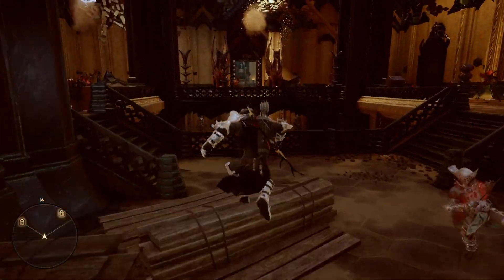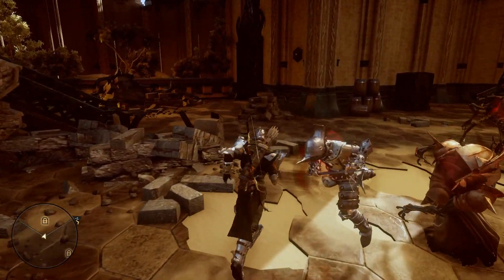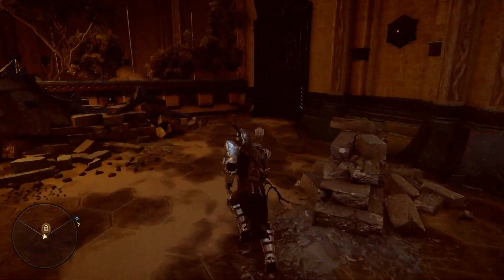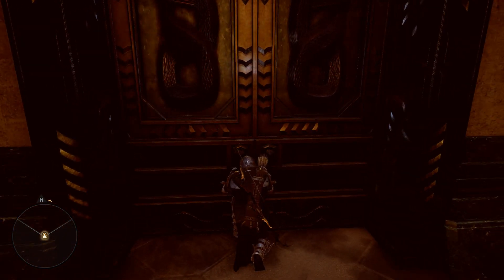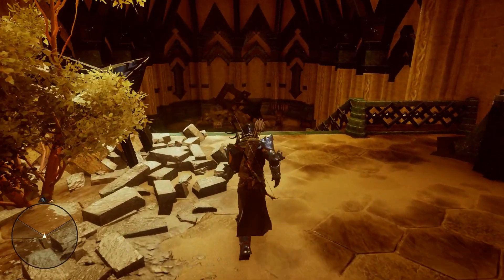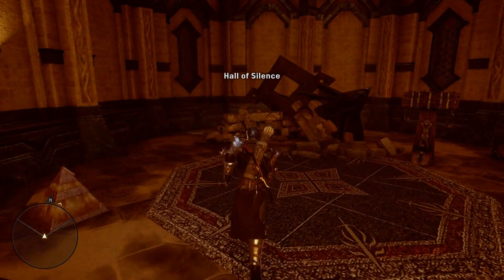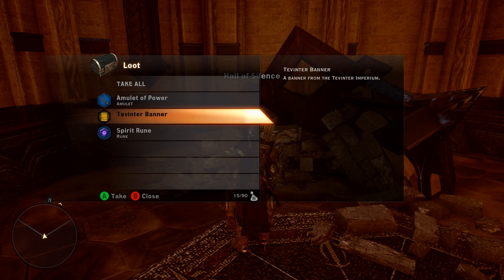Head on back in this direction. Go up these left set of stairs, and we're headed to this room back in the corner here. Go ahead and unlock this door. Head in here down these stairs, and you're going to find your Tevinter Imperium Banner right inside this chest. Go ahead and open that up, and there is your Tevinter Imperium Banner.